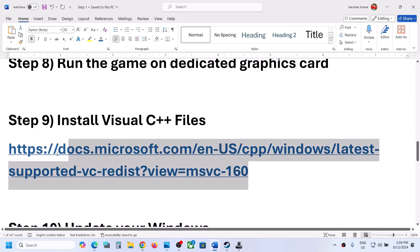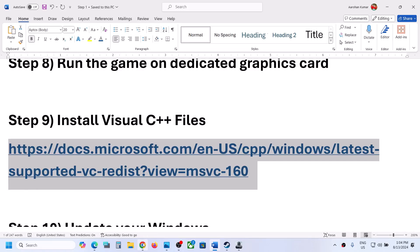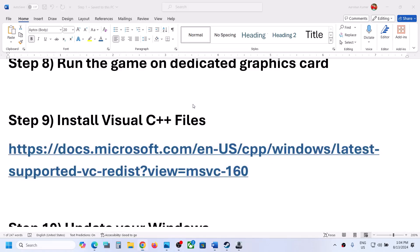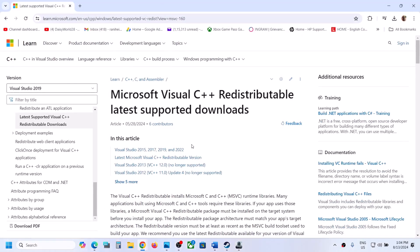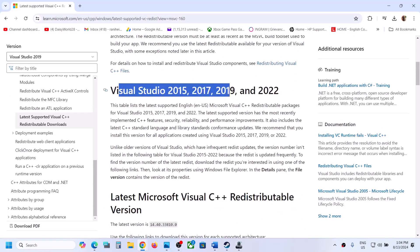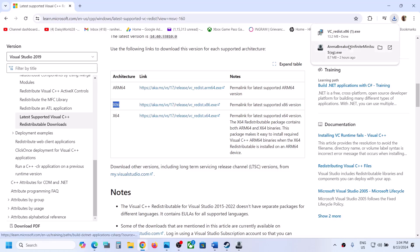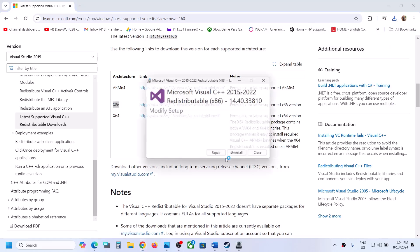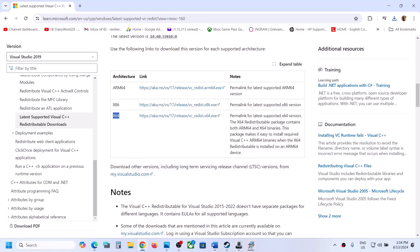The next step is to install the Visual C++ redistributable files. Copy the link provided in the video description and open it in a browser. It will take you to the Microsoft website where you can find Visual Studio 2015, 2017, 2019, and 2022 redistributables. Download both the x86 and x64 versions. Run each exe file — click repair if you see a repair option, or install if you see install. Click yes to allow.